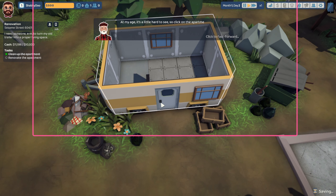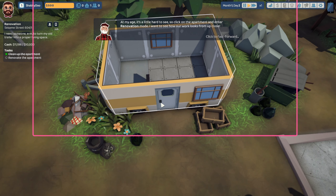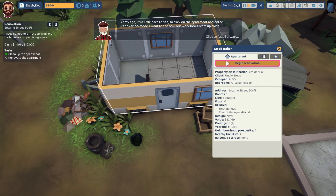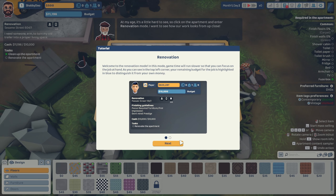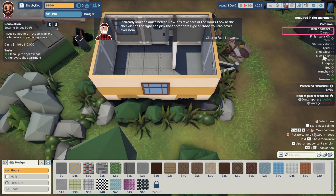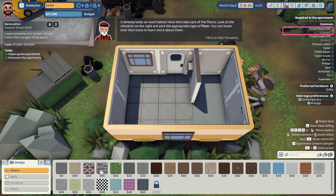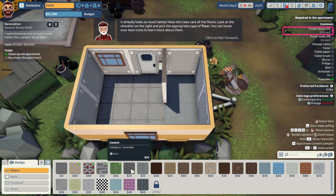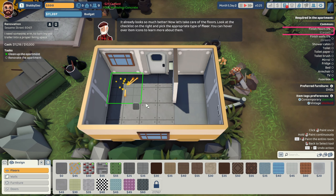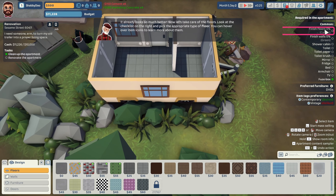It's a little hard to see. Click on the apartment and enter renovation mode. Welcome to renovation mode! Furniture's done — it already looks so much better. Now let's take care of the floors and maybe make some money off this. Pick the appropriate type of floor — you can hover over item icons to learn more. We'll use concrete... it said carpet, damn it.